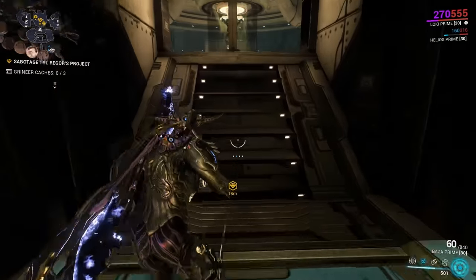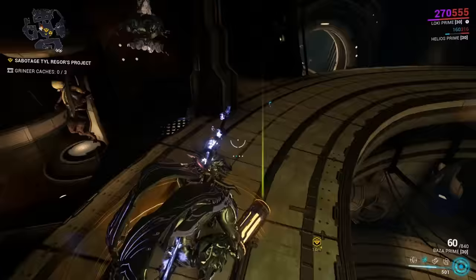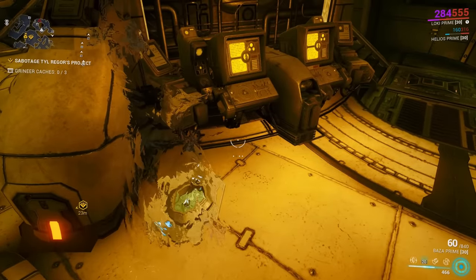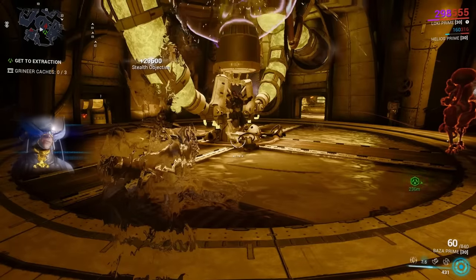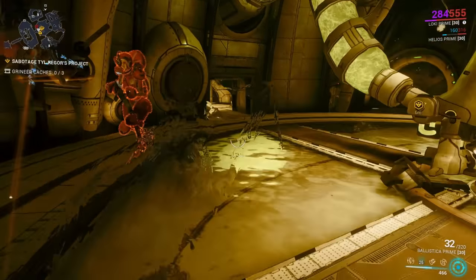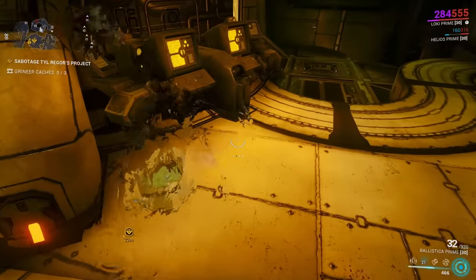During Uranus Sabotage with the Manic Bombard variation, you can complete the mission without ever fighting him. Above the main chamber is a catwalk with two canisters — grab these and deposit them in receptacles on each side of the chamber, hacking their corresponding consoles. Once both canisters are deposited and both consoles hacked, the Bombard will be poisoned and you can extract. Be careful though — if the sensor spots you, you'll be forced to fight the Bombard regardless.